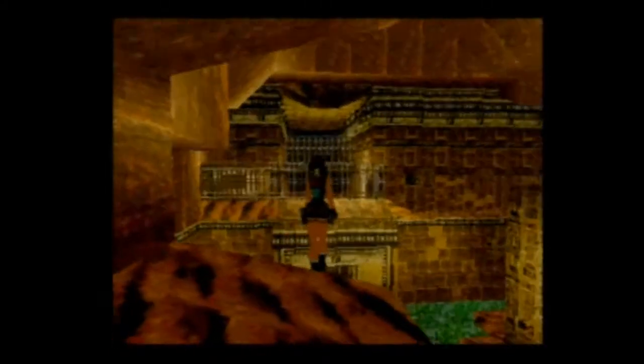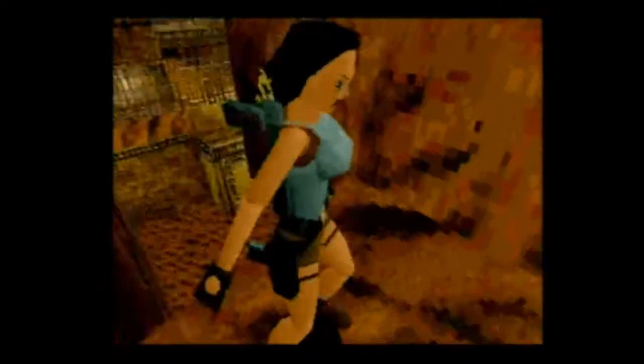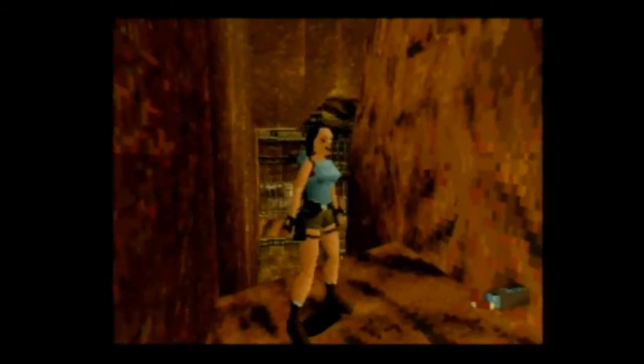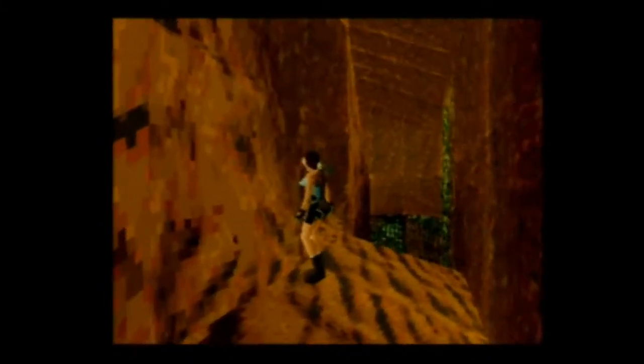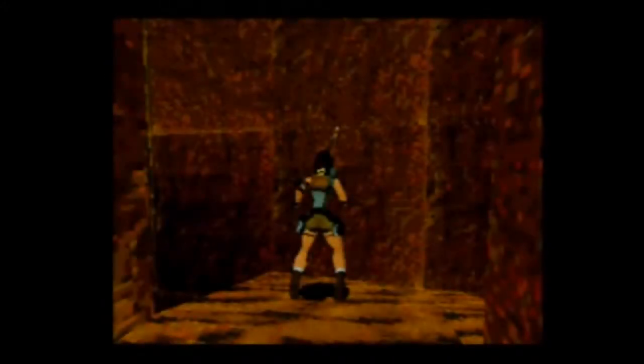On va y aller. Il faut bien se mettre au bord, vraiment vraiment au bord. Je vous conseille de marcher doucement avec le bouton gauche, tranche enfoncée. On a accès à l'arrière : on va récupérer une réserve de cartouches pour le fusil — celui-là je l'ai, donc pas de problème — et une clé. C'est une clé saphir.